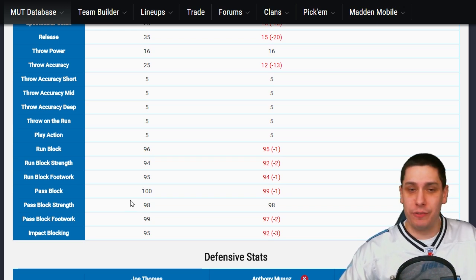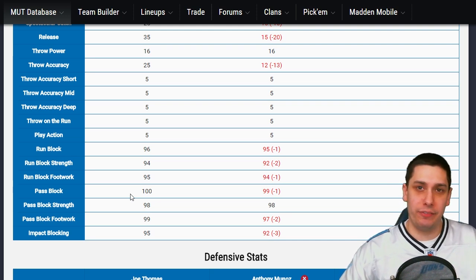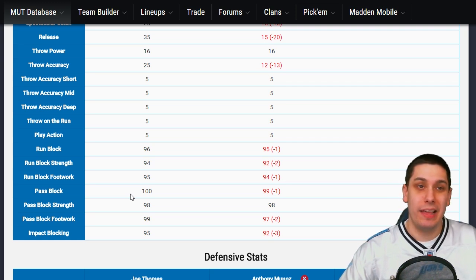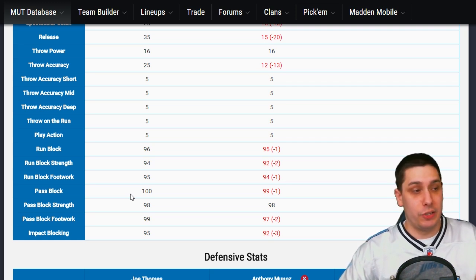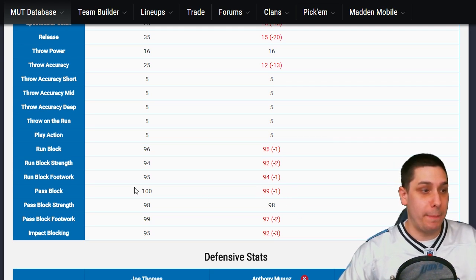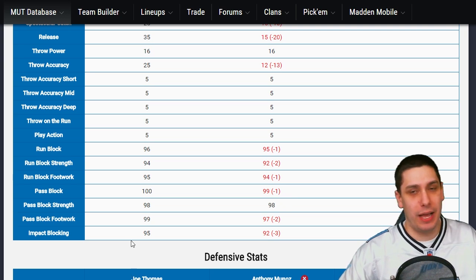Then I compare run block and pass block. Run block footwork, pass block footwork, pass block strength, run block strength — those attributes are literally irrelevant. We've seen this on Madden 15 Myth Busters, and EA confirmed it as well. But run block and pass block are the things we care about. Joe Thomas is better in both of those attributes — 100 pass block versus 99 pass block. Crazy stuff.